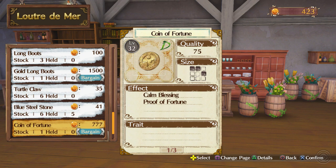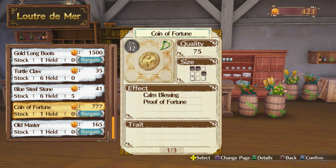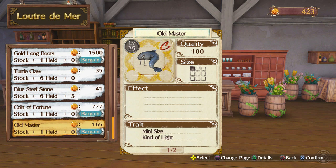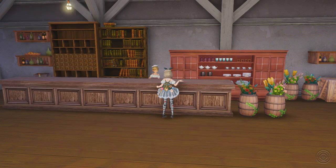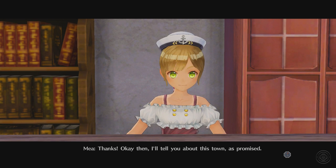I'm confused about that coin of fortune — it's kind of mini size. I want to get that so I need to save up 3000 coal and come back.